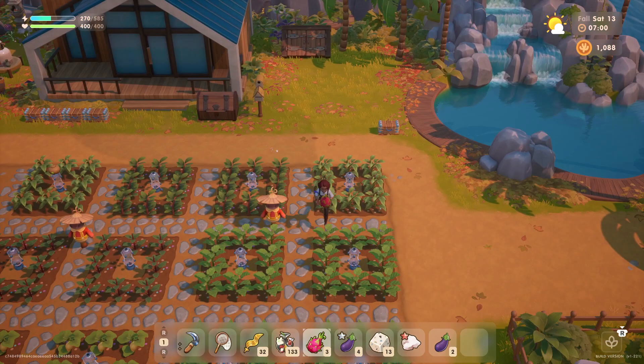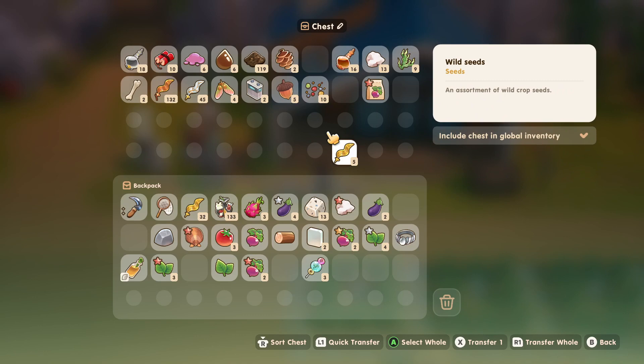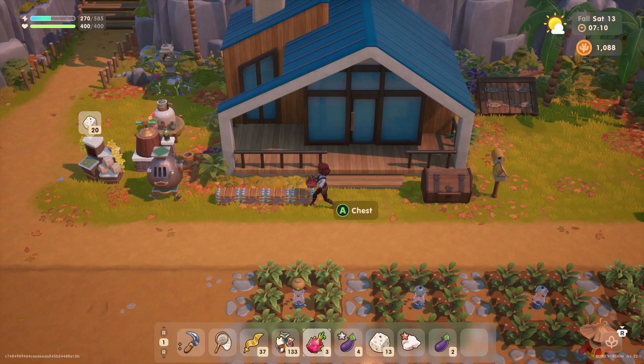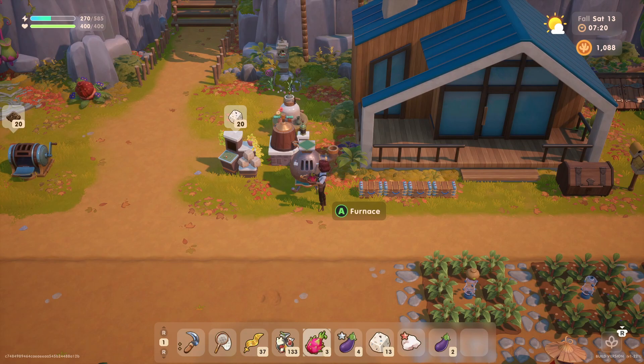I guess we'll have a lot of stuff we're selling today. Maybe we should go sell these directly to Sam. And I need to get some more seeds. We have all of this gold kelp now — maybe we should process some kelp. Let's get some glass right here and into the kelp machine. We'll place this.